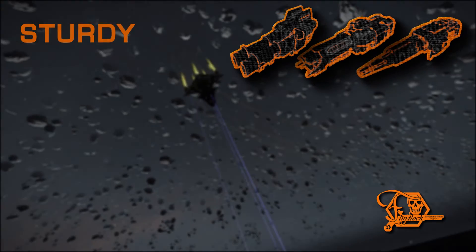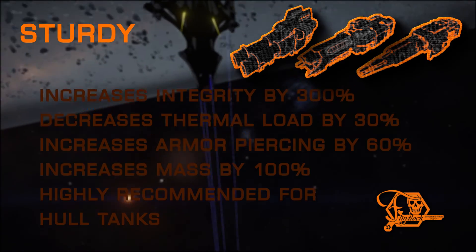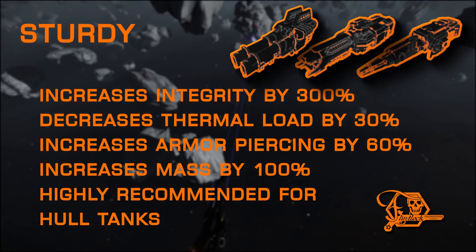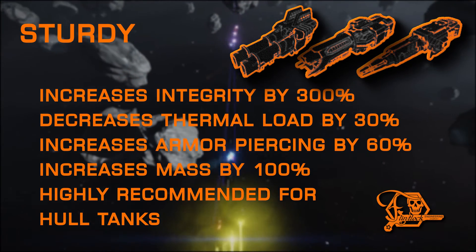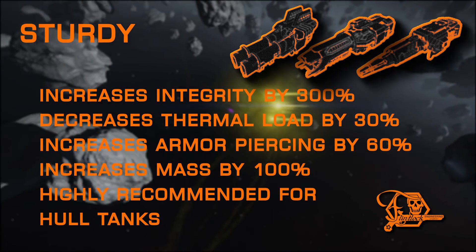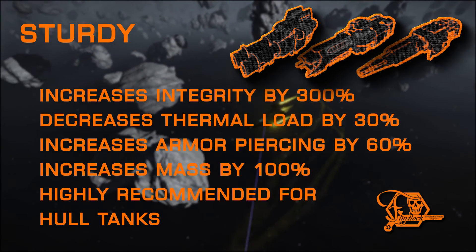Finally, we come to the sturdy modification — the opposite of lightweight. While it doubles the mass, it drastically increases integrity. It also adds a solid buff to piercing value as well as a thermal load reduction. This is an excellent, almost required choice for hull tanks.